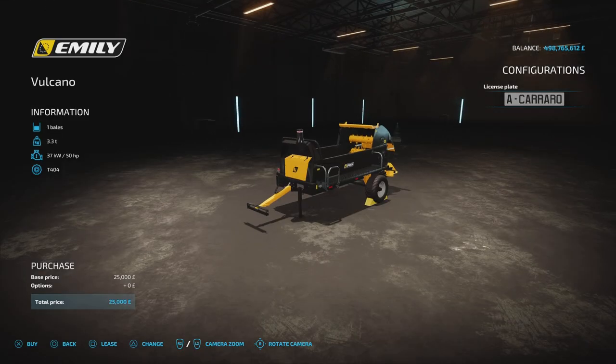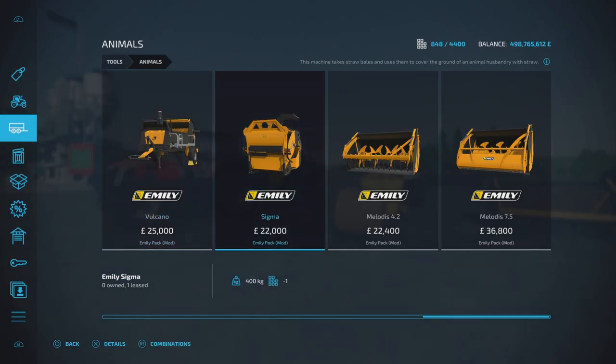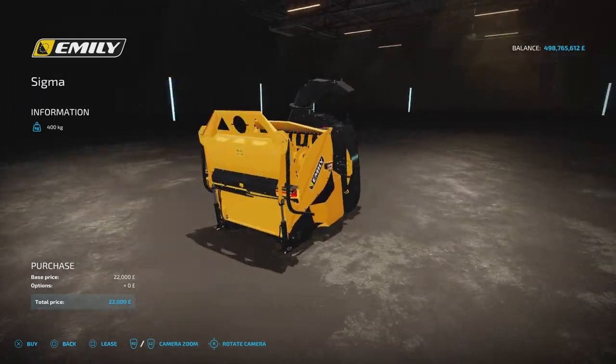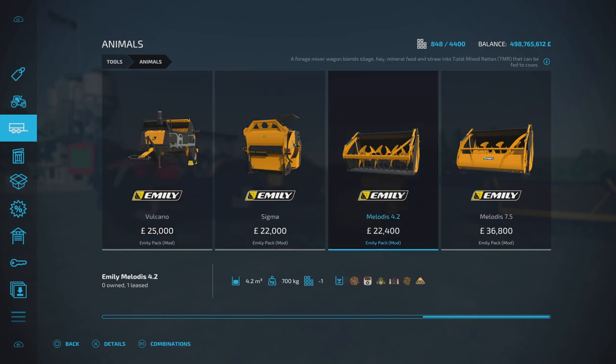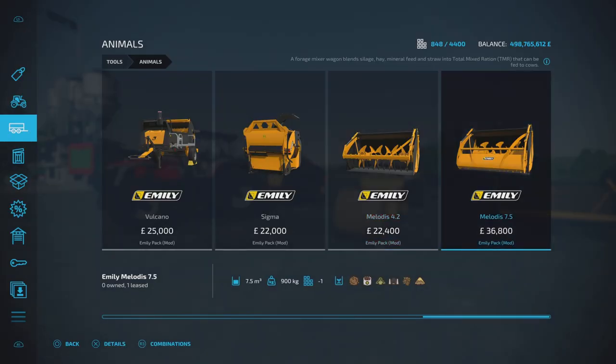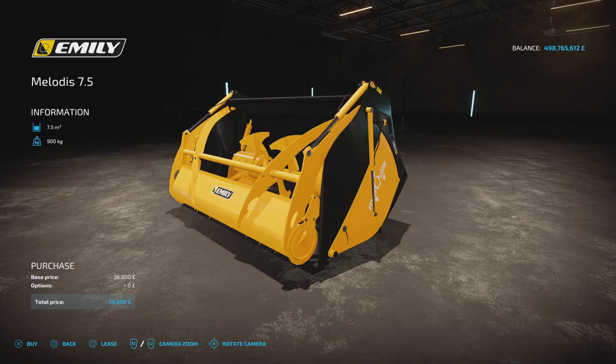Slot counts: the Volcano is five slots, the Sigma is five slots, the Melodis 4.2 is three slots, the Melodis 7.5 is four slots. Once you've bought one, the slot counts come down for any subsequent duplicate you buy. No options available on any of them — they come just as they are. The Emily AM317 is found under vehicles and animals, on the end — 22 grand, 3,000 litre capacity.